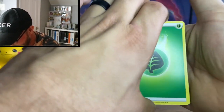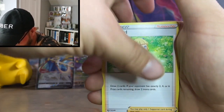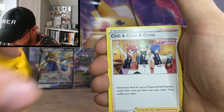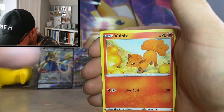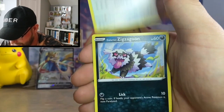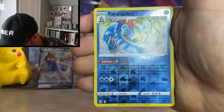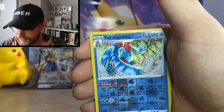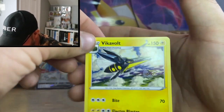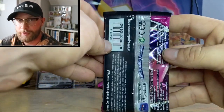Can we get the alternate art Mew? Next pack: Leaf Energy, Pyukumuku, Schoolgirl Chili, Cillian, Galarian Corsola, Qwilfish, Vulpix, Chansey, Galarian Zigzagoon, reverse Floragato — that's a good reverse — and the rare is a Vikavolt non-holo. Two packs left — will we get a big hit out of this Fusion Strike ETB? So far just the one V card.